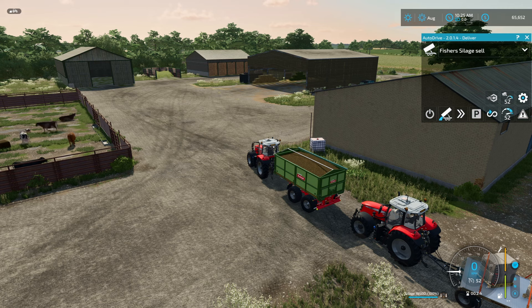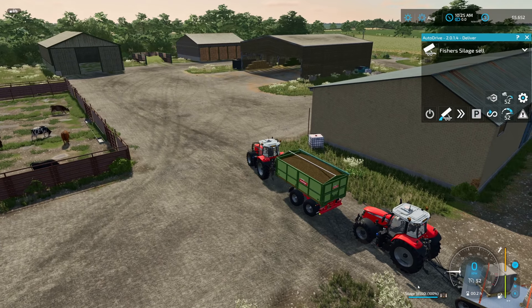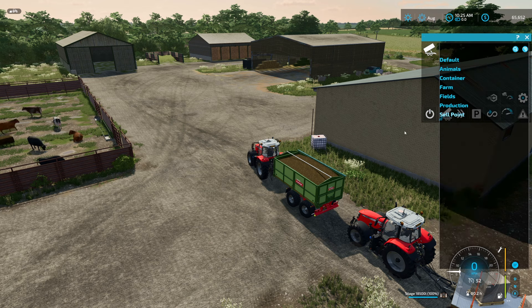Under the Vintage Oaks there will be a link for this AutoDrive. I'll tell you a little about what I have done. We are up here near the Fisher's silage sale, Fisher's wool sale, Fisher's bale sales, and the animal dealer and so on. This is the most difficult part to do. We got some silage here and we have to deliver that over here. I have made the HUD a little bit bigger so you can see what I have done. In default I have the diesel station and the shop animals.